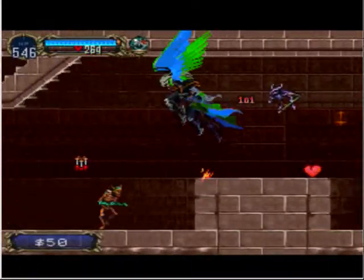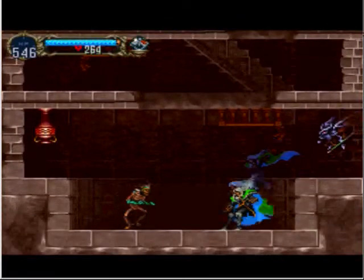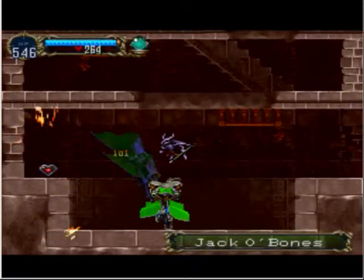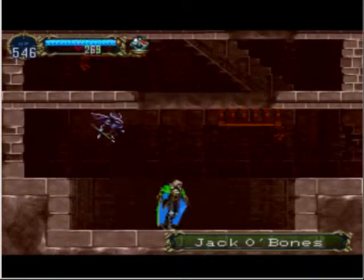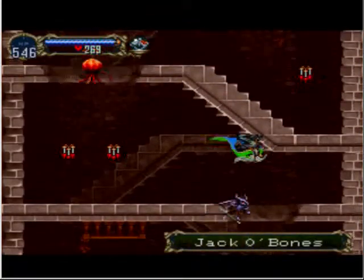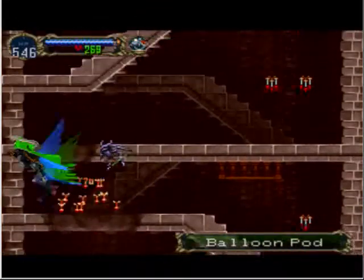This passage took us back to where, in the first castle, we fought the Succubus — obviously she won't be there anymore. And there we got another heart max up. There are a lot of power-ups in this game, which might be one of the reasons why it's so easy.